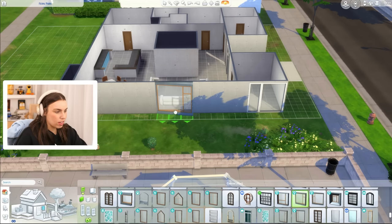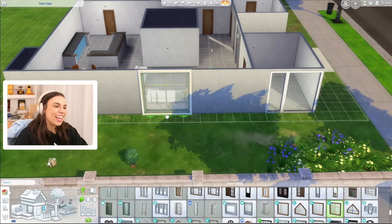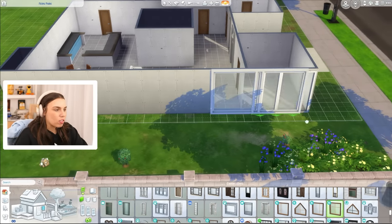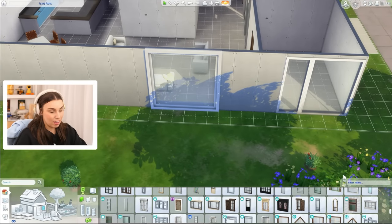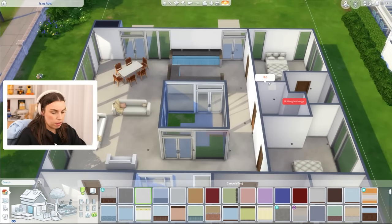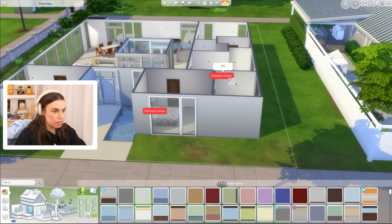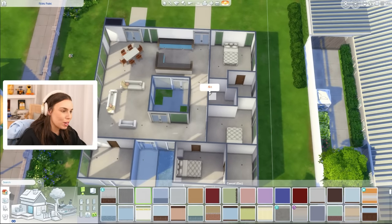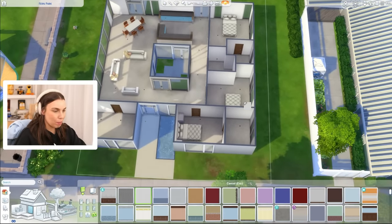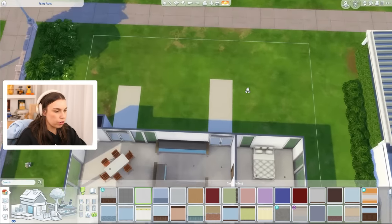There are three-tile-wide windows that match the original Sims 3 house, but they stick out and there's no matching single-tile version. I think the base game windows look the best with the doors — just simple and nice. I'm really happy with our floor plan and general window and door choices. I also like that we have this extra room that can be an office or extra bedroom.